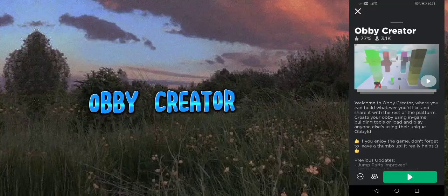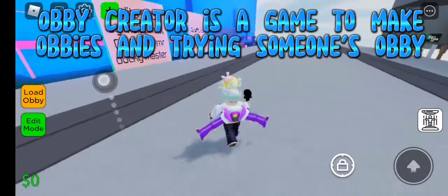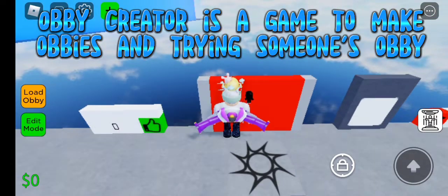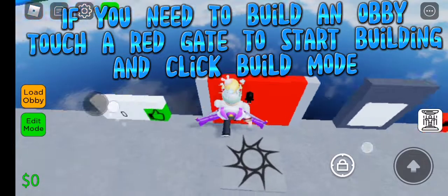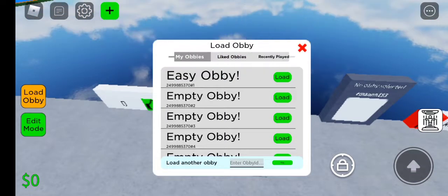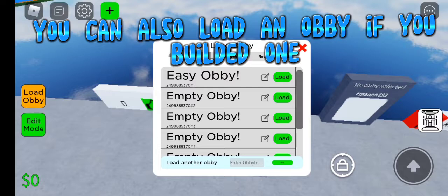Obby Creator is a game where you make obbies and try someone else's obby. If you need to build an obby, touch a red gate to start building and click build mode. You can also load an obby if you've built one before.